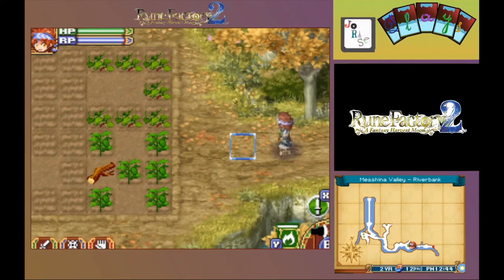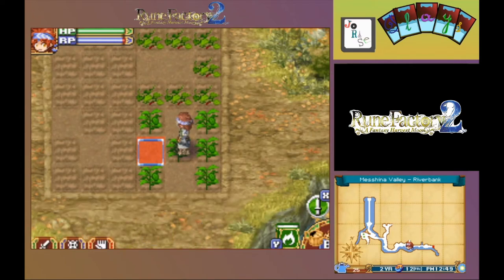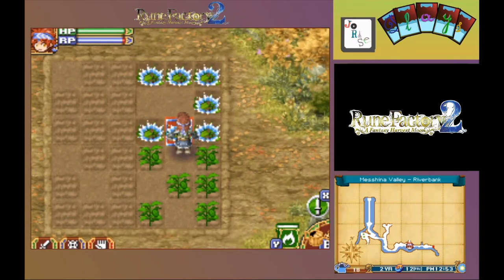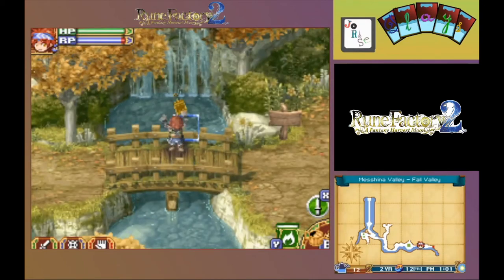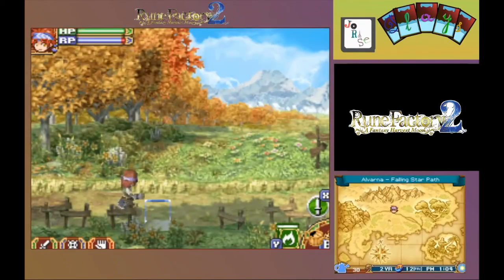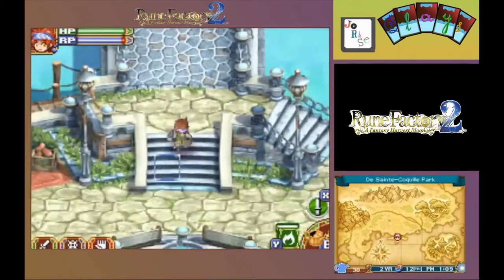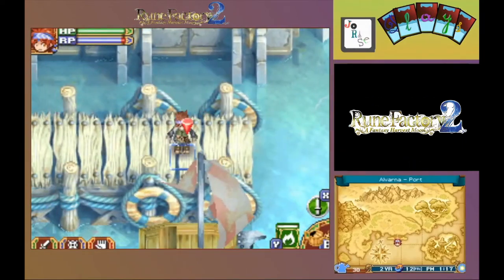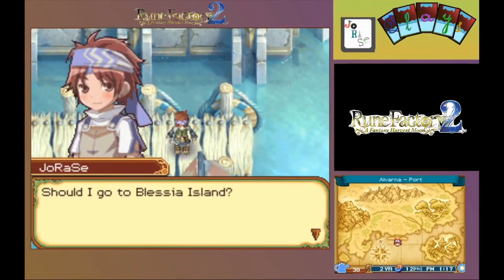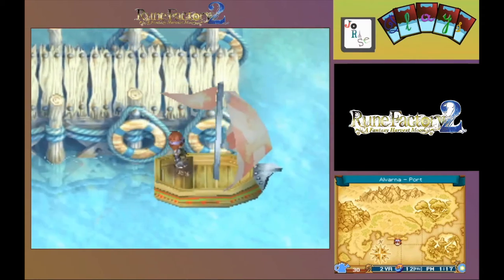And into Mashana Valley. I see another branch to chop up. And now to water the yams and then the peppers. Reload on the way out. And now let's head on down to the port. Jump on the boat and get to Blessia Island. Away we go.